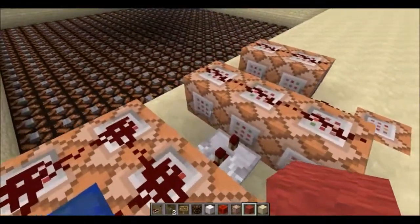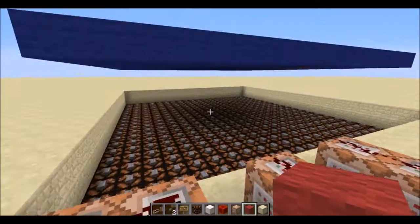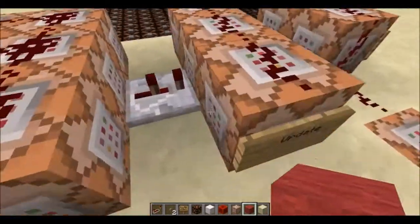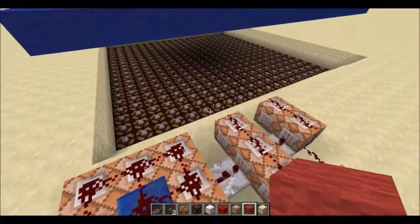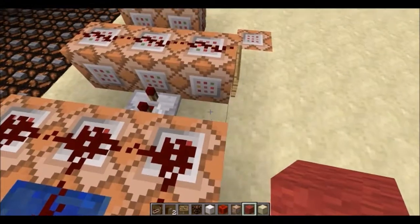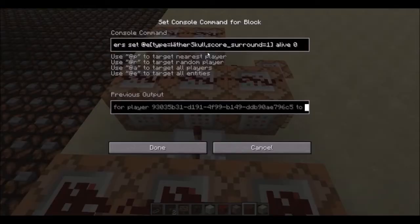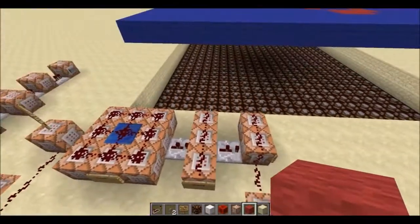Then here is the actual game logic. Any wither skull with a surround score of at least four dies due to overpopulation — so if the score is at least four, alive is set to zero. If any has exactly three — score surround min three, max three — then it becomes alive due to reproduction. And if anything has one or less, it also dies. So those are the three logic rules.